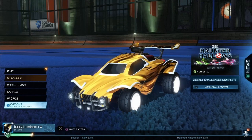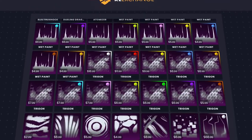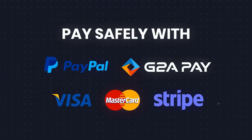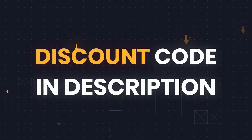Here's a message from our sponsor. If you want to buy Rocket League items and credits for the cheapest price possible, and at the same time be as secure as possible, make sure you check out RLexchange with the link in the description below. They sell to PC, Xbox, and PS4. And don't forget to use code AIM at the checkout to get a discount on your next order.